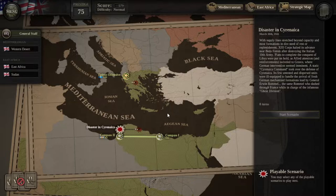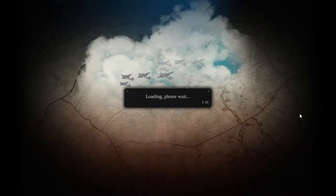Hello and welcome once again, J76NY here playing Unity of Command 2, this is the Desert Rats DLC. We are up to Disaster in Cyrenaica, March 30th 1941. With supply lines stretched beyond capacity and most formations in dire need of rest or replenishment, 13th Corps halted its advance near Beda Fomm after destroying the Italian 10th Army. Plans to complete the conquest of Libya were put on hold as allied attention and reinforcements swiveled to Greece where German intervention seemed imminent. A static Cyrenaica Command took over the defense, its few untested and dispersed units ill-equipped to handle fresh German mechanized formations led by General Erwin Rommel — the same Rommel who dashed through France in charge of the infamous Ghost Division.